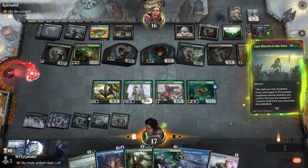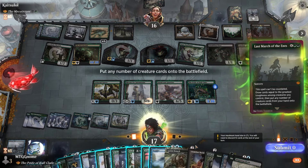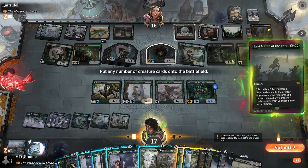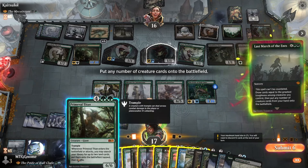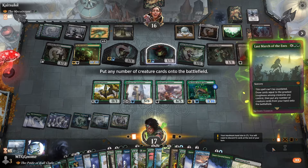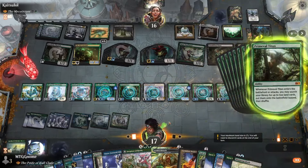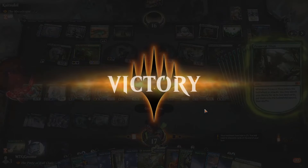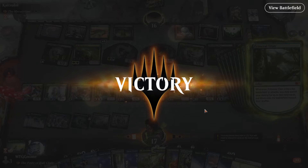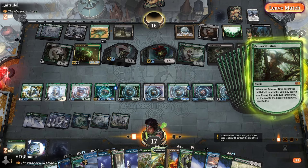Goreclaw does everything with haste — so whatever I put down is gonna have haste. Do I have enough mana? One, two, three — I do! Oh my goodness, don't quit, let me do this. Oh my gosh — oh, that is bad. Oh my god! I'm glad he let that resolve. I can just throw everything on the board — I appreciate that opponent.